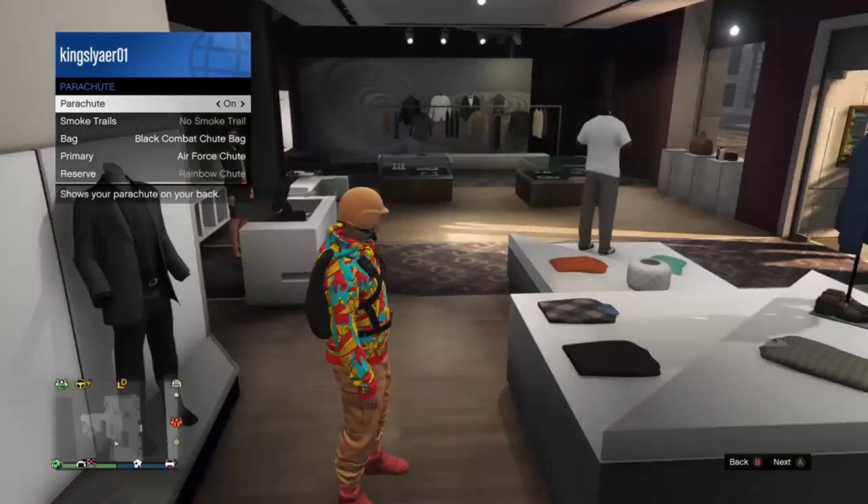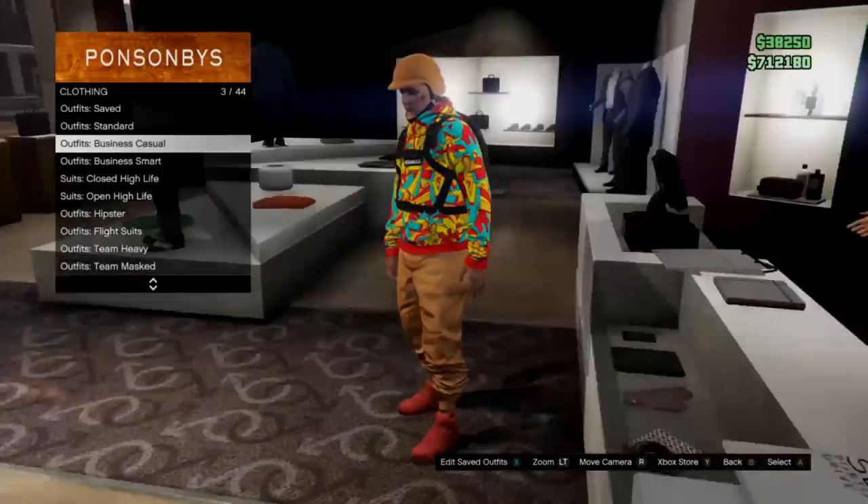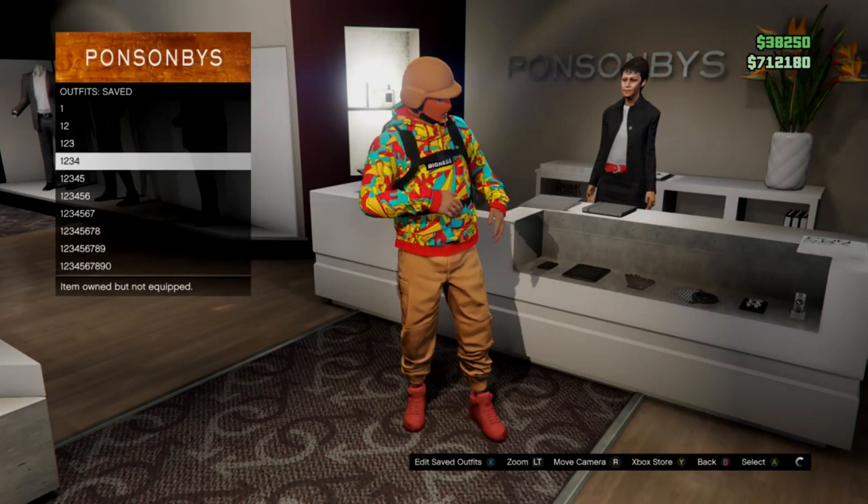Then open your interaction menu, go to Style, then go to Parachute, and press on the parachute. After that you're basically all done. Make sure to save it — it's a really dope outfit.